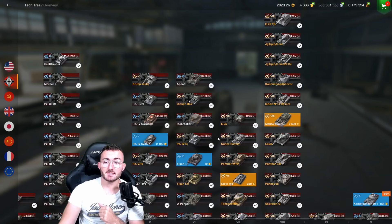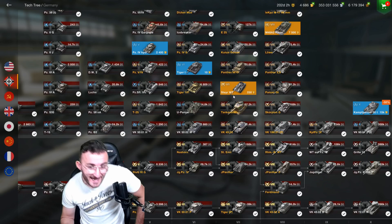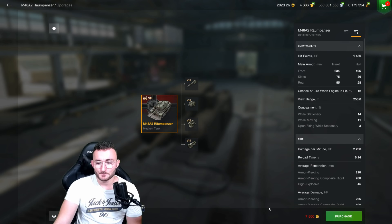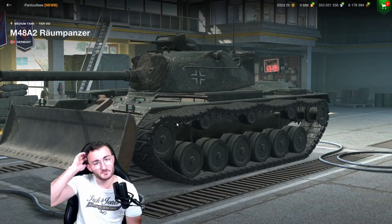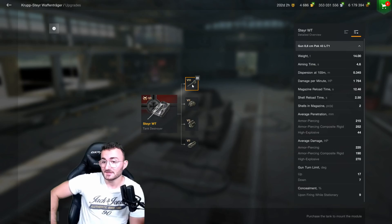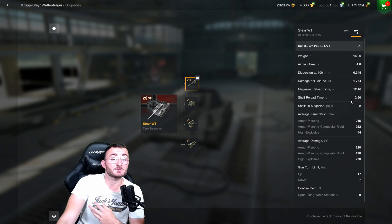Let's take a look at the two premiums Wargaming is going to test in the 8.2 update — the Sturer Emil WT and the M48 A2 Raumpanzer. First the Sturer Emil WT: I can tell you straight away this thing is going to be complete garbage. The gun dispersion and aim time are fine — great accuracy — but the DPM is only 1.7K. The magazine reload time is 12.46 seconds for 2.5 seconds between shells, because you have an autoloader of two shells. Average penetration is 215, which is really good, and average damage is only 220.